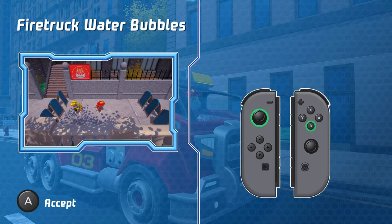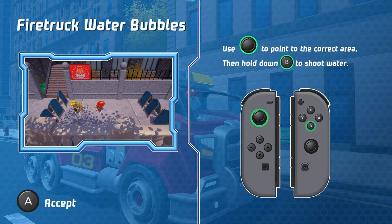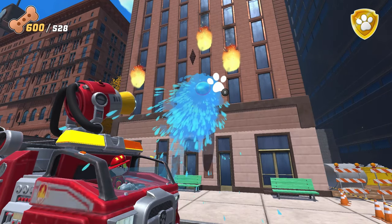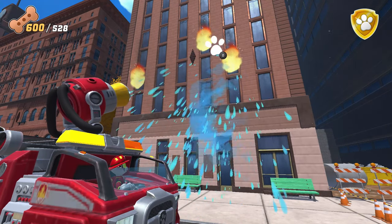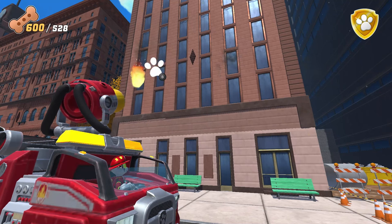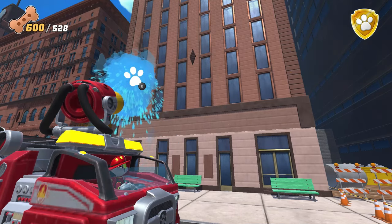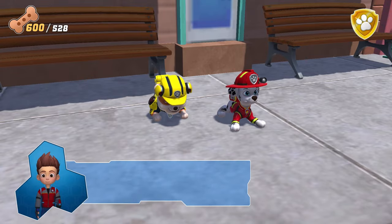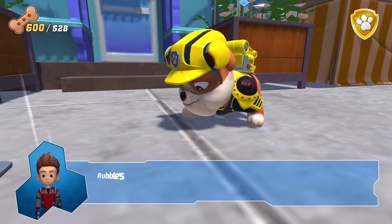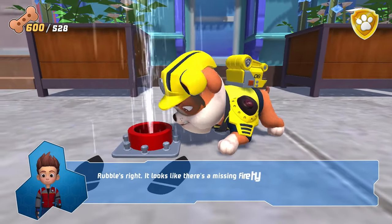Firetruck water bubbles. Use this to point to the correct area. Then hold down to shoot water. Good job, Marshall. You put the fire out. Rubble's right — it looks like there's a missing fire hydrant.